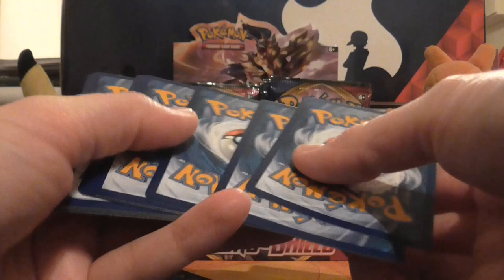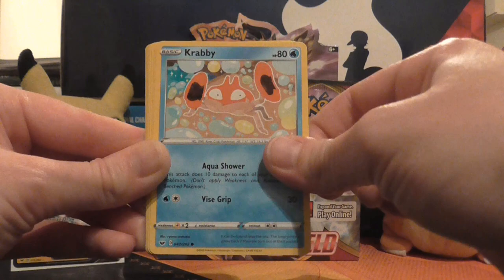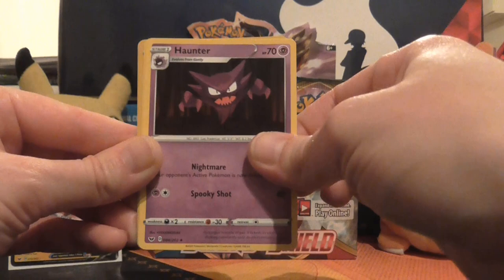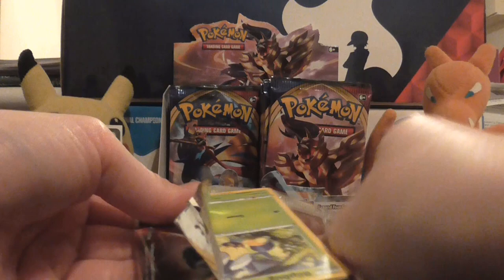Comment below — what's your favourite card from this set? Let me know. So we've got Cottonee, Turtwig, Rhyhorn, Rookidee, Krabby, Psychic Energy, Pokémon Catcher, Haunter, Vitality Band, reverse holo of Nickit, and the rare in the pack is a non-holo Maschiff. We are rocking the non-holos at the moment.